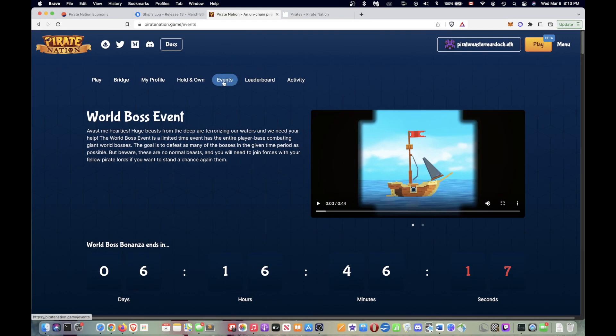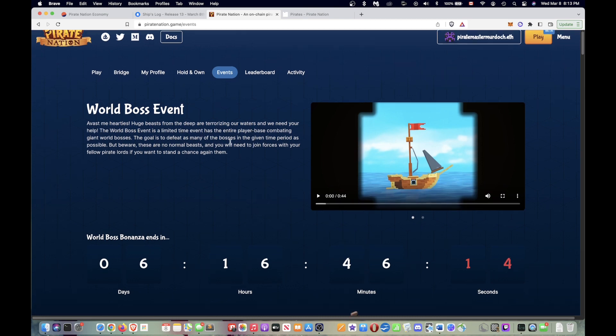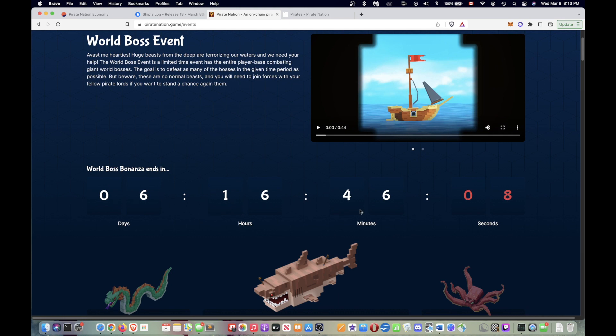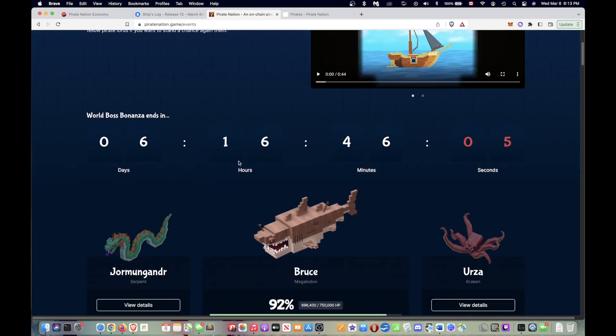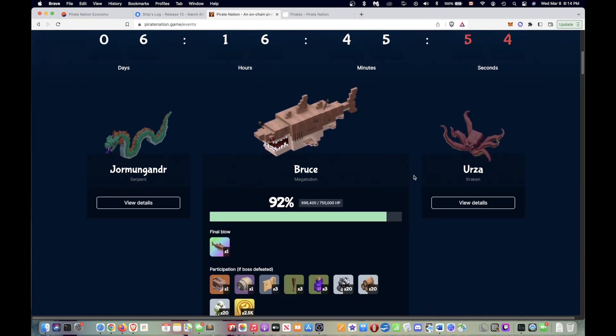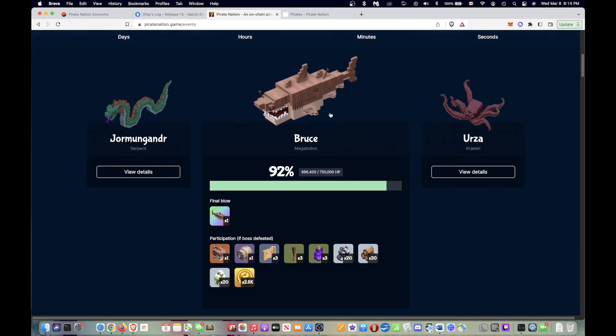If you click on the Events tab up here, it'll bring you to the world boss events where you can click and see a little intro trailer. Down here you can also see a timer for how long the world bosses are available — we only have about six days and 16 hours left, which means approximately one week to defeat a world boss. If you scroll down more, you can see the three world bosses and their current health. Currently everyone seems to be going after the Megalodon Bruce, and with the majority of holders already completing their first battle and only 8% damage done, it is going to be a very close one to see if we can beat Bruce.